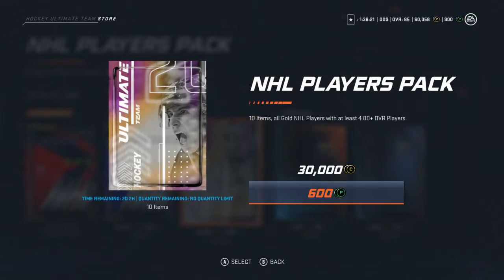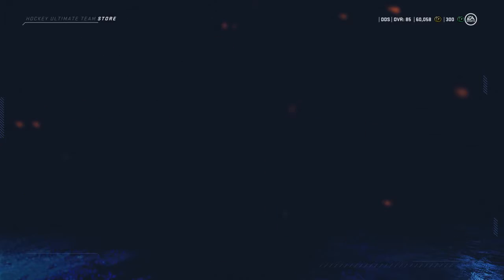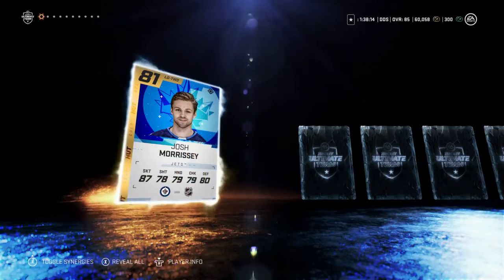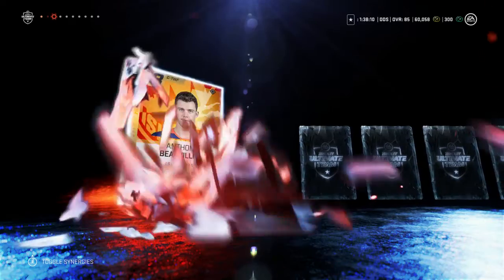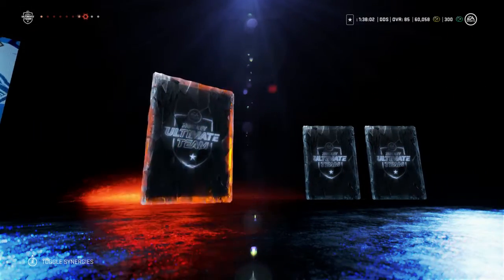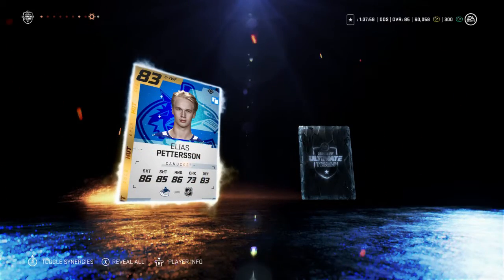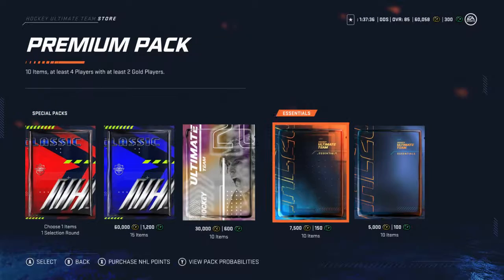Alright guys, one more of these. Hopefully we can pull something good. 81 Josh Morrissey — I don't think he'll be on the team. 78. 78. Come on, something big. 80. 81 JT Miller — not going to be on the team. 80. 83 Elias Pettersson. I already got him, so I'll probably sell him. Not too bad.